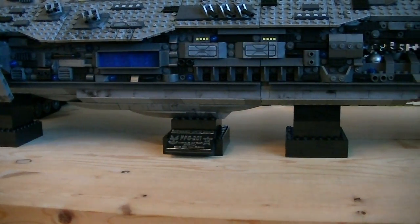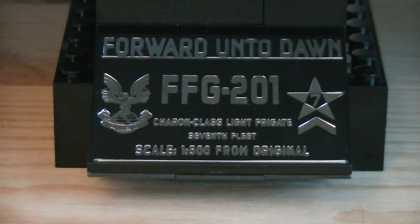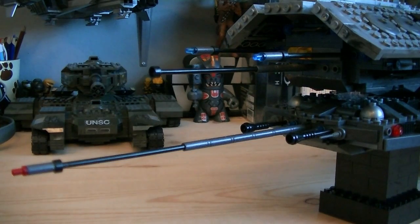On the bottom of the ship are four black display stands, which can be removed. Attached to one of those stands is a commemorative plaque with the Forward Unto Dawn's details engraved on it. Attached to the front of the ship is the Mac Cannon, as well as multiple antennas with red and blue lights.